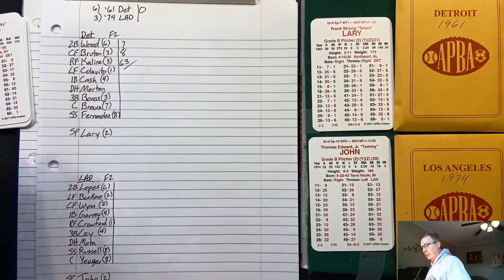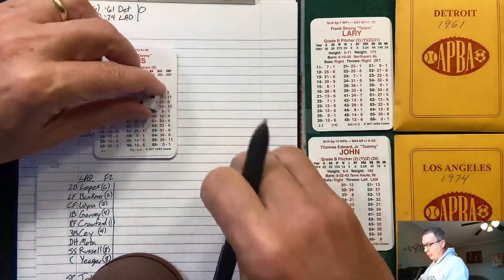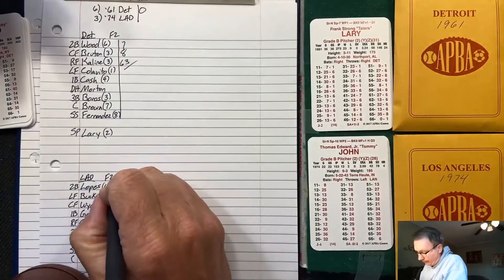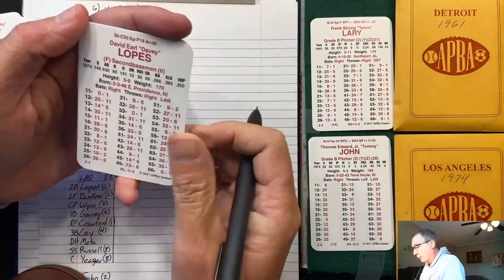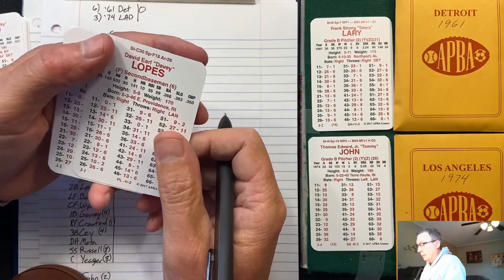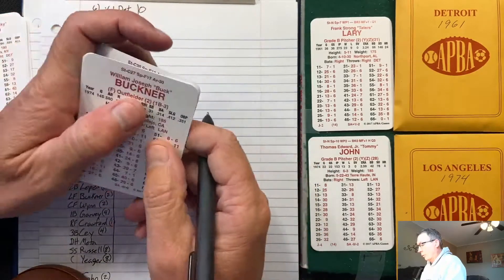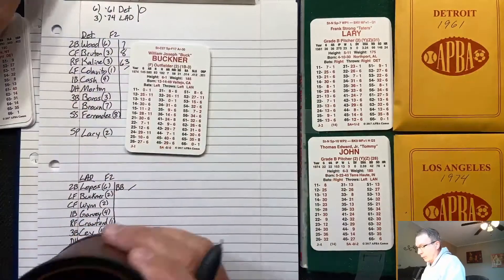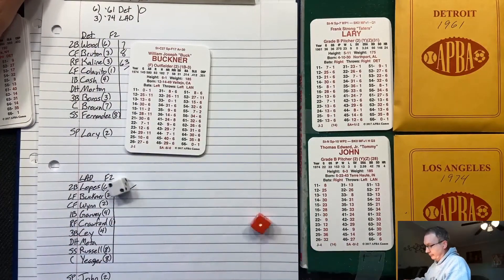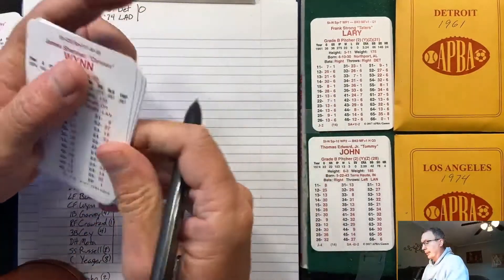Bottom of the first: Davey Lopes draws a leadoff walk — he had 59 stolen bases. Bill Buckner hits away and hits into a double play, 4-6-3. He had 31 stolen bases.